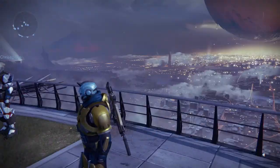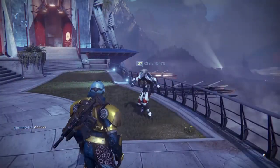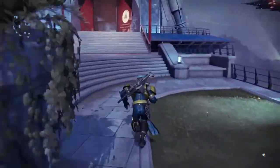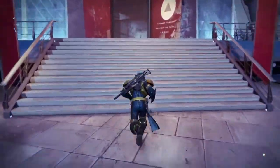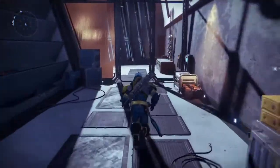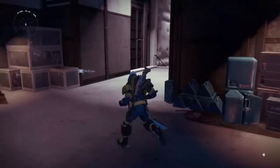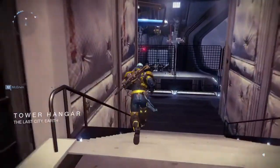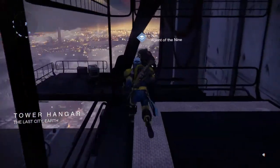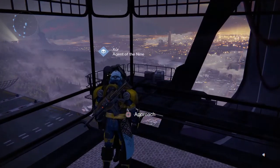When you spawn down here you just want to go to the right, go to the Tower Hangar and go up those stairs. Then you're gonna see those stairs — go down them and go to the right. He's gonna be right in that corner. Let's see what Xur has for us this week.